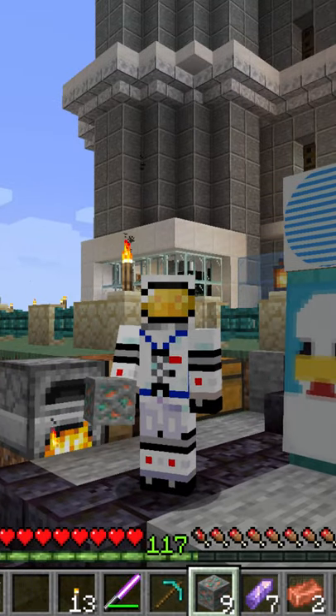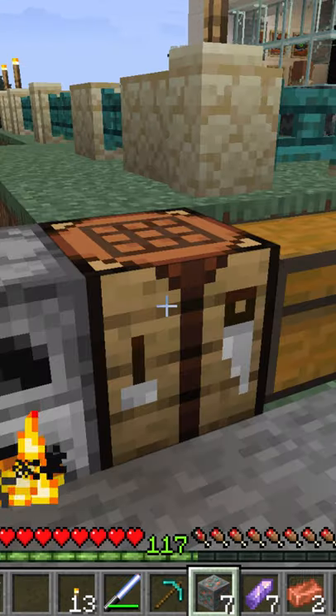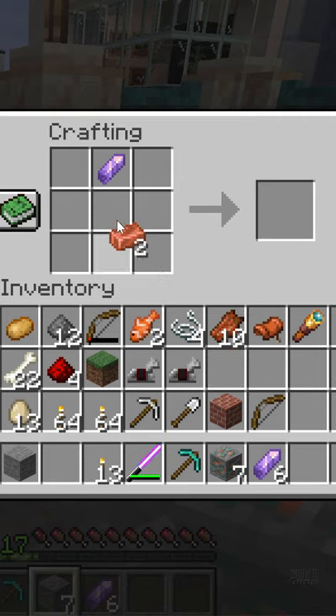A spyglass is easy to make. We just need to have two ingots of copper and one shard of amethyst. Go over here into the crafting table. Put one shard of amethyst up there and two copper underneath. There's your spyglass.